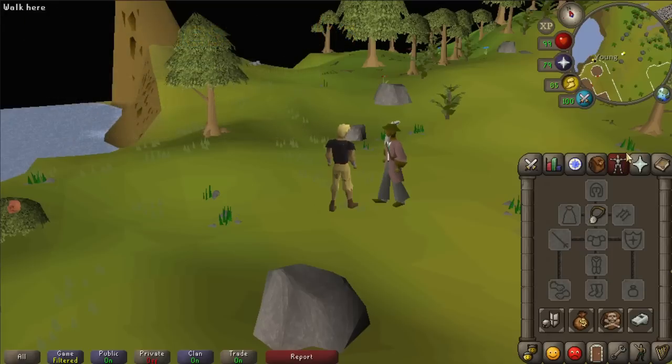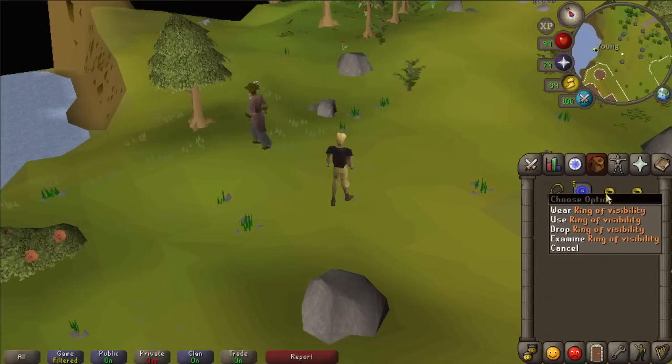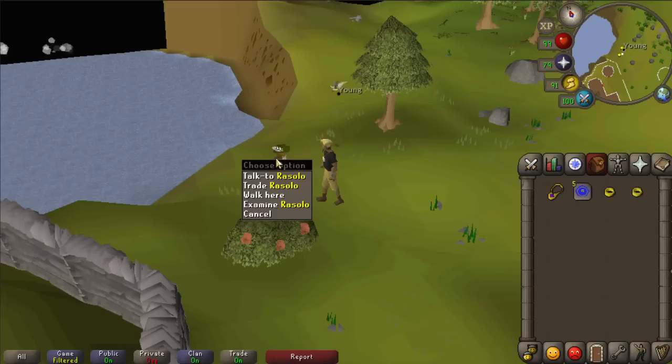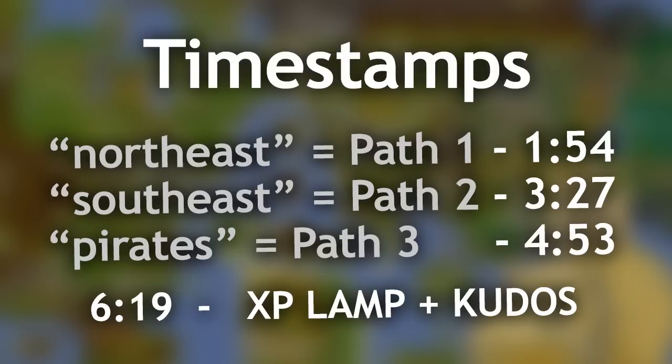Keep note that all three of these paths are in the wilderness, and you can see that the ring of visibility has a white outline meaning it's always lost no matter what happens. So to be safe, come speak to Rizzolo and stack up your rings until you have about five. On the screen are the three paths depending on what the chat box said when you spoke to the mysterious ghost — skip to the specific times for your path because the quest entirely relies on that one path.